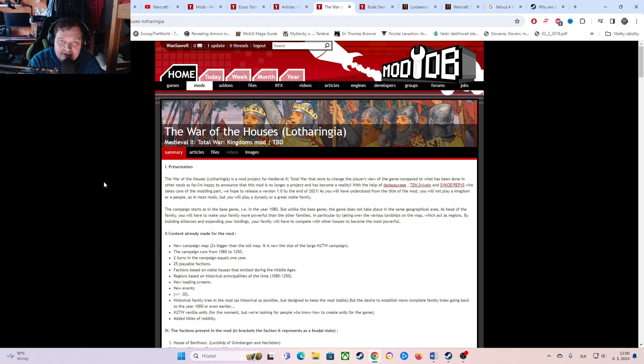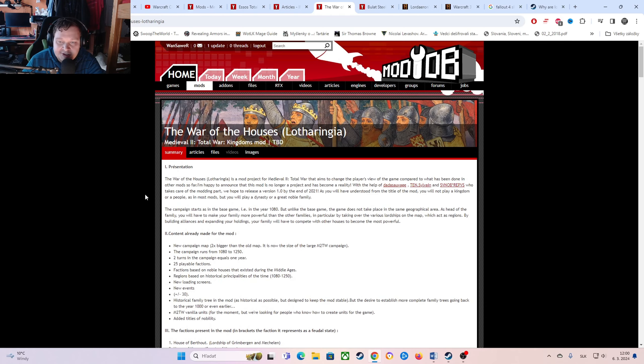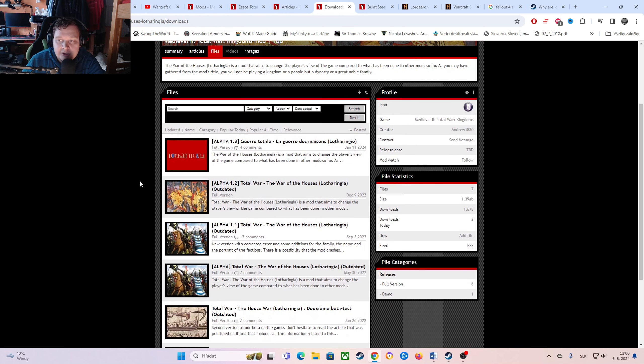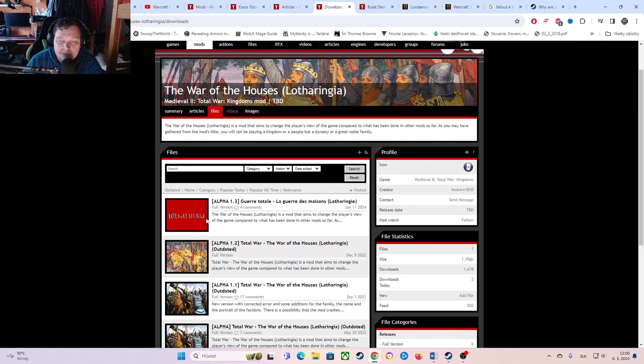This tutorial is pretty easy, so this section will be pretty short. Here we are on the official ModDB page of this mod, War of the Houses: Lotharingia. I will show you how to install it. We will go to the Files section — the link will be down below in the description. Here we got the newest version of this mod, which is called Alpha 1.3. Yes, this mod is still in Alpha — it is still far from finished.